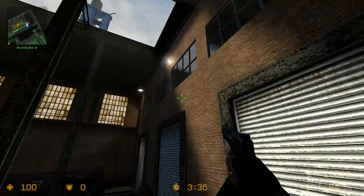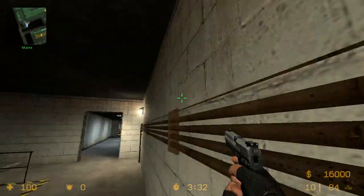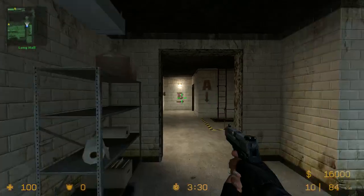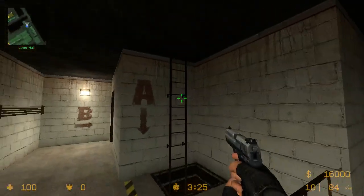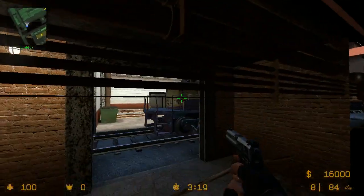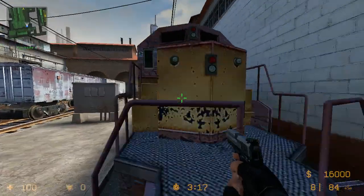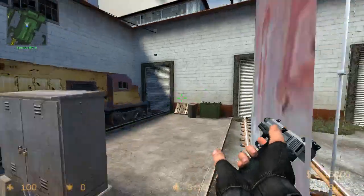This is called Lower Ramp. This is called Upper — T-Side Upper. These are called White Halls, or Halls, or White Walls. A lot of these positions over here are pretty pointless except for this one right here — this is called Ladder Room. You'd say 'he's above Ladder Room' if he's here, 'he's in Ladder Room' if he's here, 'he's outside Ladder Room' if he's outside. Then this is called Ladder Room Train — anywhere in this general area you would say 'he's Ladder Room.'